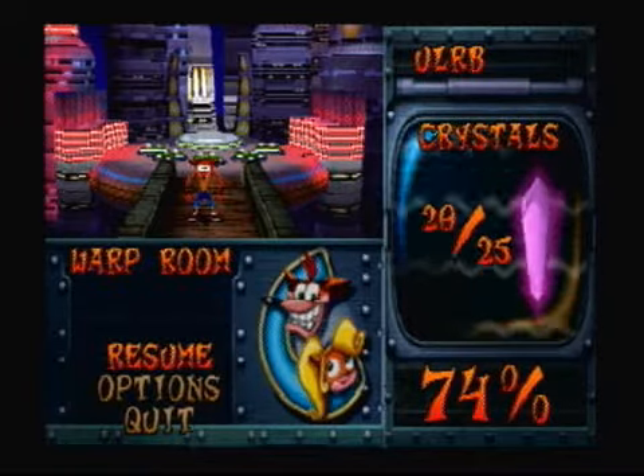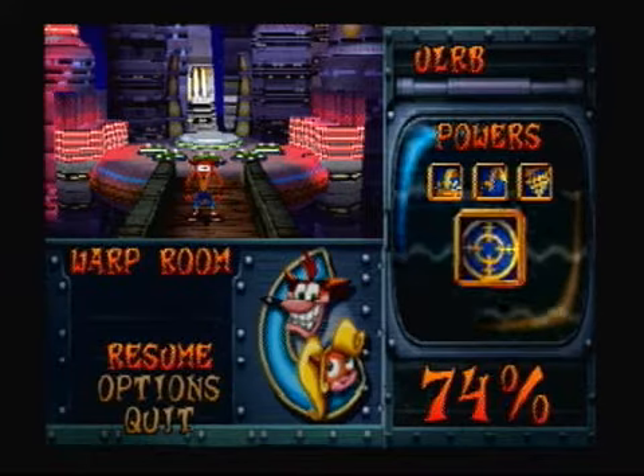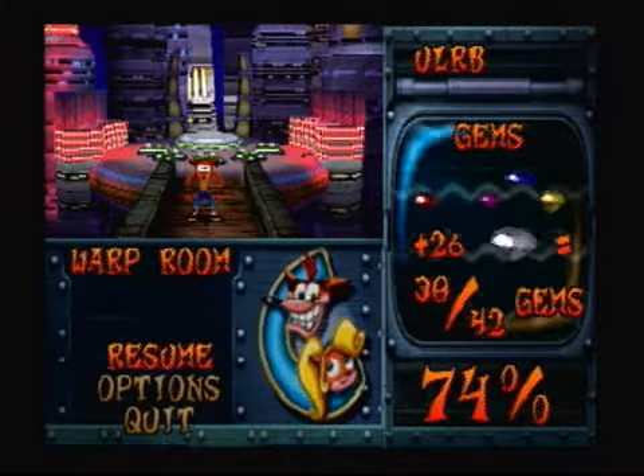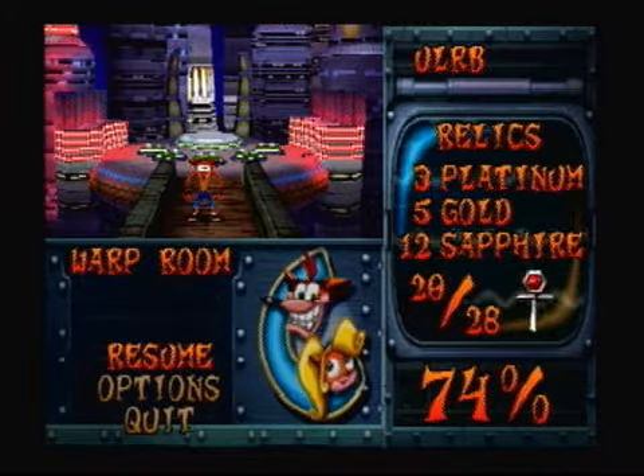Actually, we are going to call it a part — yes, another short part. Thought we'd go in there and take care of Enjin right now. This has been part 18 of Let's Play Crash Bandicoot Warped. I am Ultimate Lifeform RB, and I'll be signing out for now. See you folks later.